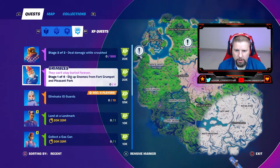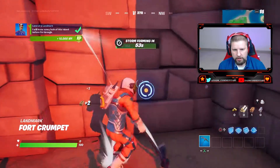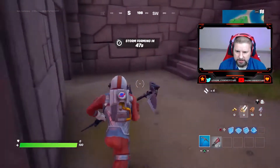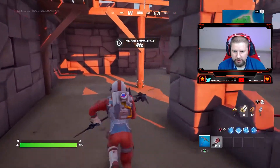Right now I am landing at Fort Crumpet, which is right here in this location. All you're going to do is go in, break through any wall you want. You got to be inside and I will show you the exact locations of these. Let's just kind of look around here for a moment, see if we can find them.